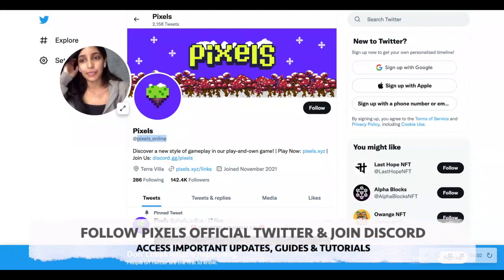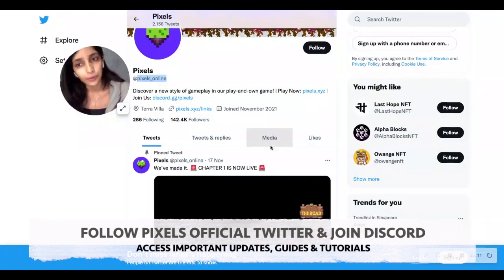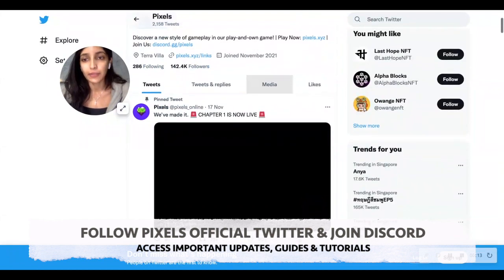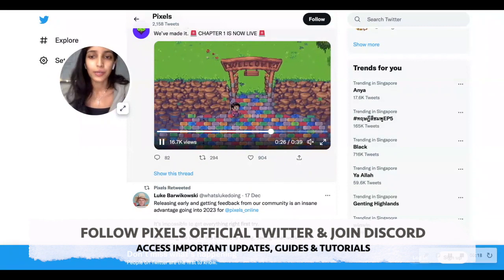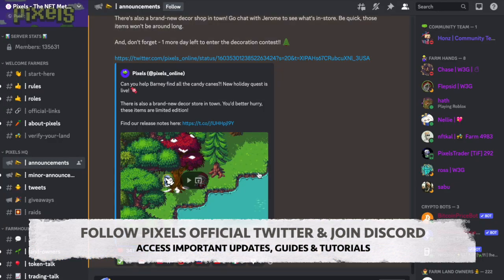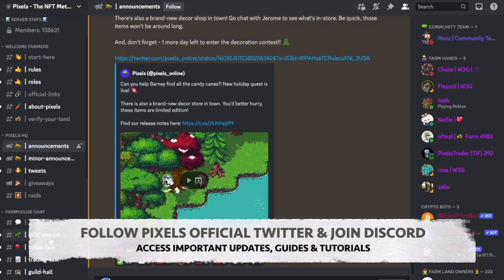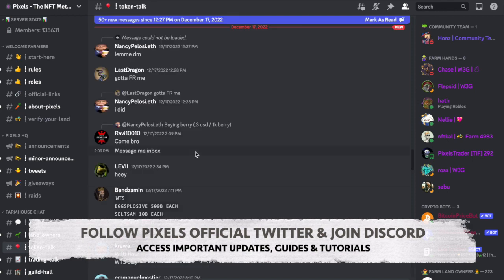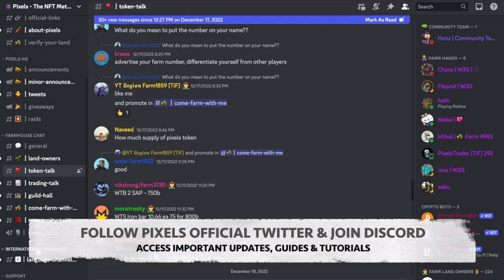Now that you've set up your MetaMask wallet, the first thing I would do is give Pixels a follow on Twitter. They update a lot of new quests and new game updates on their Twitter page, so it will be very essential to follow them so you can keep up to date with what's going on. Also join the official Discord — the link can be found in their Twitter bio. The Discord is really useful for engaging with other players, asking questions, and it's just a fun community to be a part of.